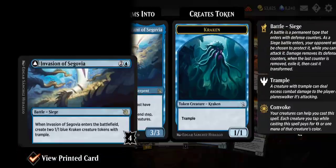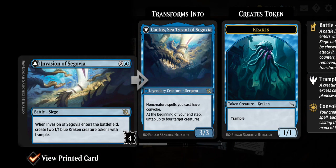Last pack of ten — Invasion of Segovia. When it enters, create two 1/1 blue Kraken tokens with trample. Three mana for four counters. It becomes Cadis, Sea Tyrant of Segovia — non-creature spells you cast have convoke. At the beginning of your end step, untap up to four target creatures. Pretty decent for the convoke style of deck.